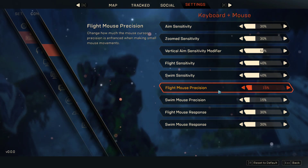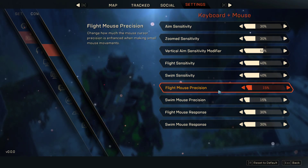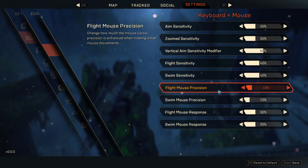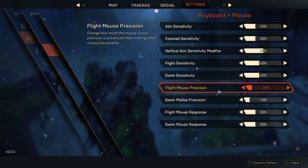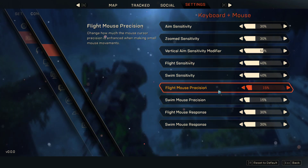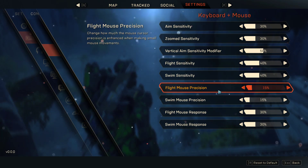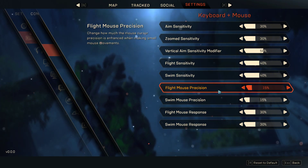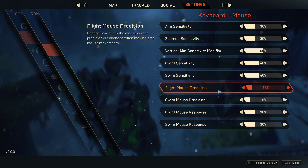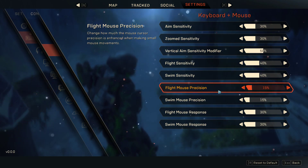Flight mouse precision is probably the most important one. It says 'change how much the mouse cursor precision is enhanced when making small mouse movements.' This means if you slightly bump your mouse — like your arm twitches — this will either match that perfectly and not overcompensate, or it's going to throw you and you'll hang a hard 180 and slam into the ground. I have this set to 15 — I haven't needed it higher. Everyone's different, so this is where a lot of trial and error comes in.